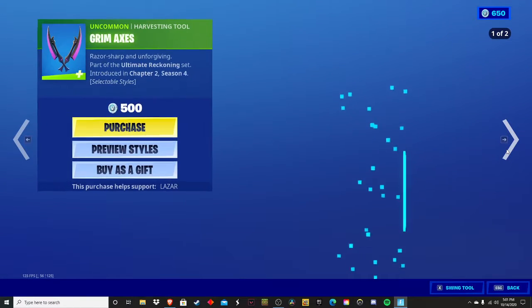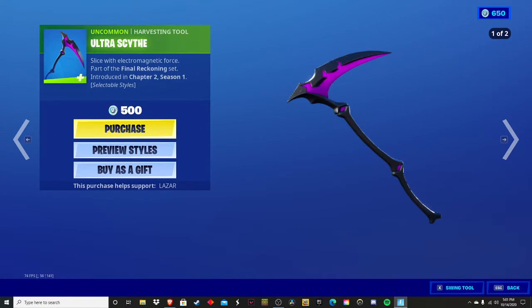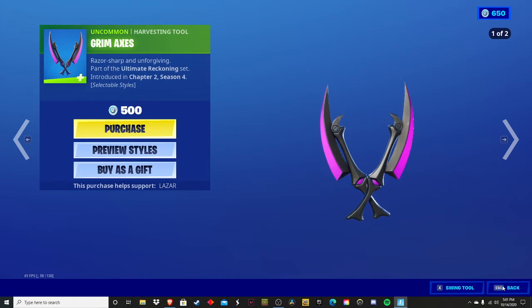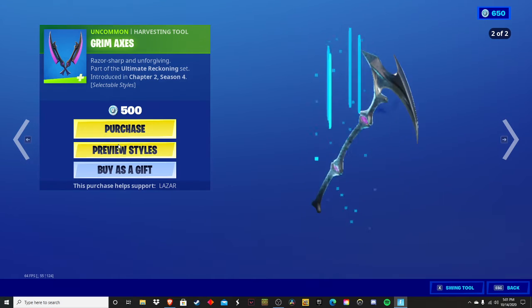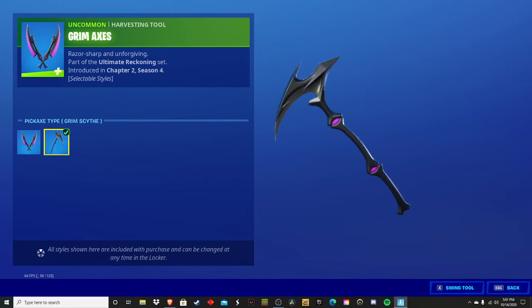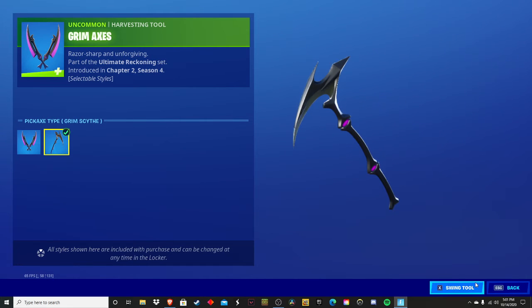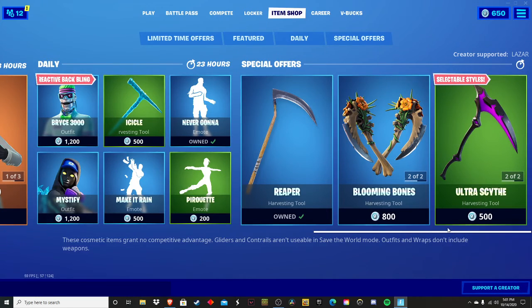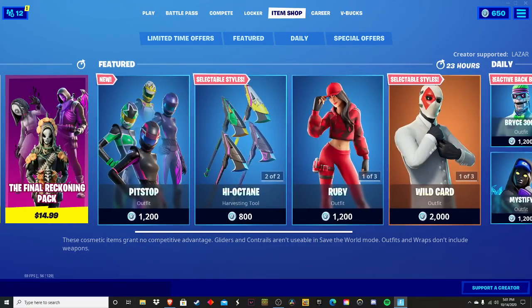We got the Ultra Scythe and the Grim Axes — whoa, what's the style? Oh, glow and no glow. The Grim Axes also have glow and no glow. Oh, it's a scythe too — looks like a really clean scythe. Remember to like and subscribe. Goodbye!